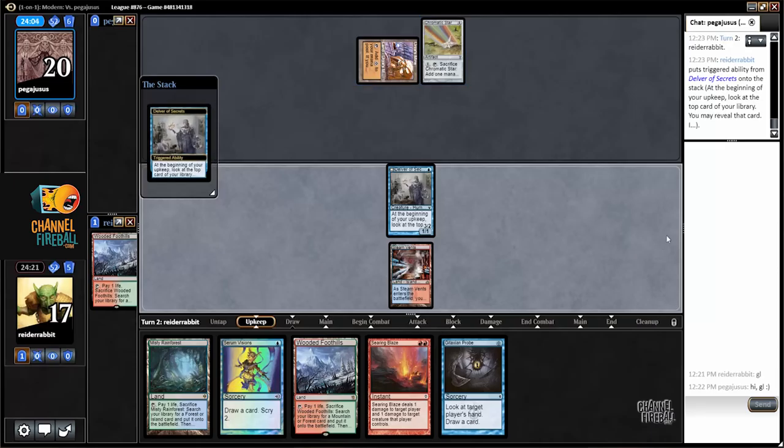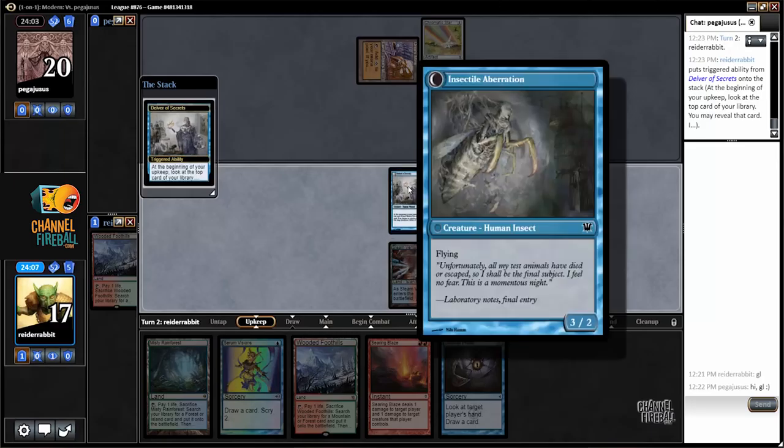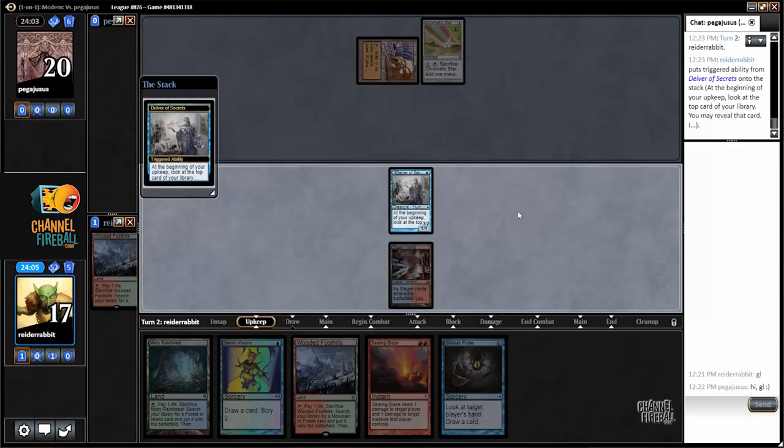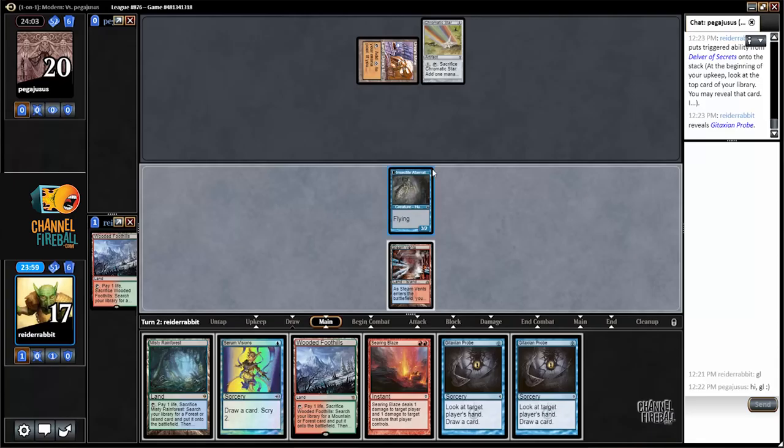The thing with Delver is it's just not that good in Modern. You don't have Brainstorm. The most you're going to have is like 25 to 28 Instants and Sorceries, which means it's just a coin flip — or worse than a coin flip — to transform the Delver. Sometimes you can't attack into ground creatures if you don't transform. It's just not the same card that it is in Legacy. But this game it is — I just raw dog the Turn 2 flip, which is great.